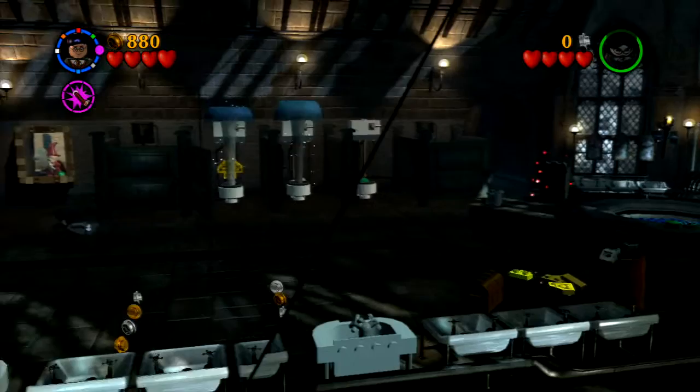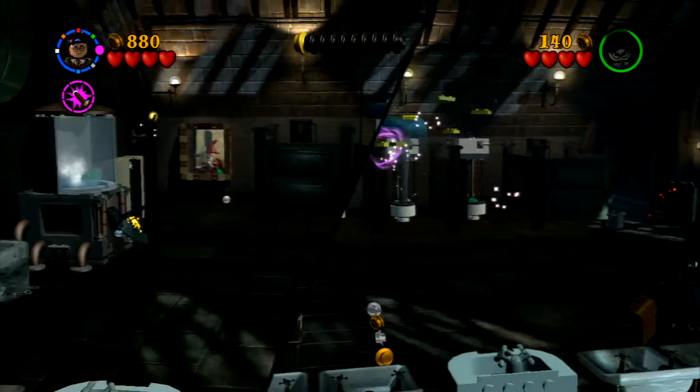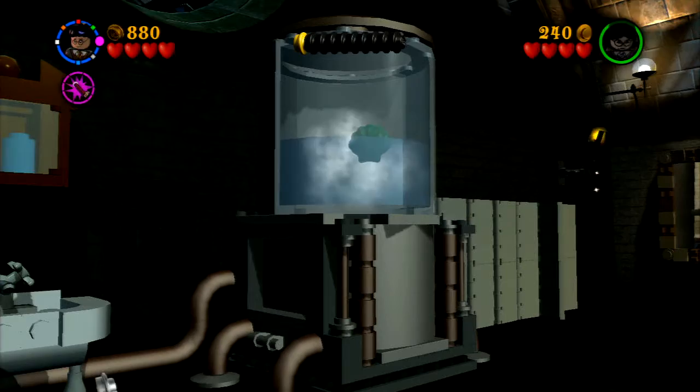And the four shells are just hiding around. Right there is a house crest piece, I think. I don't know, I build a house crest piece — wait, no, I unlock a character piece somewhere in here.